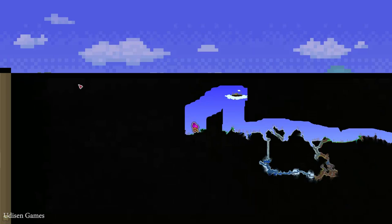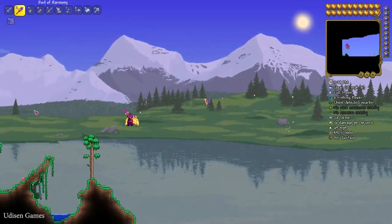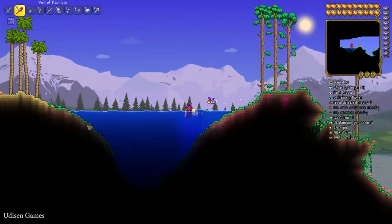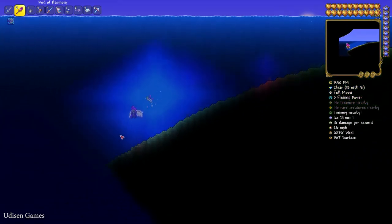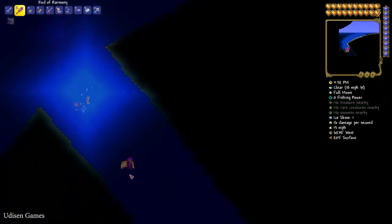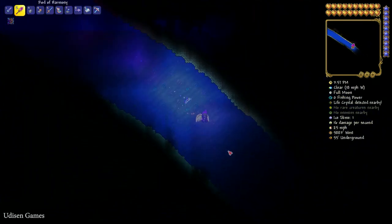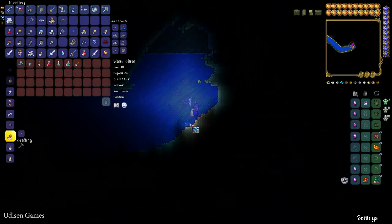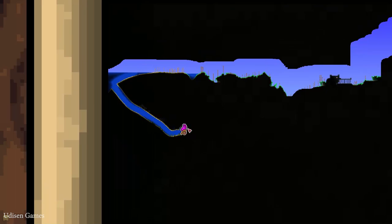Ignore everything — I just want to show you the ocean. The real ocean is only here. Explore this place. Water chest with another pack of bombs — boom, 85. Go here and explore this underground cave.